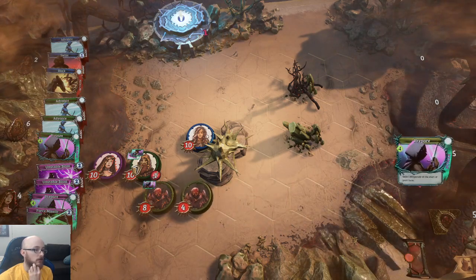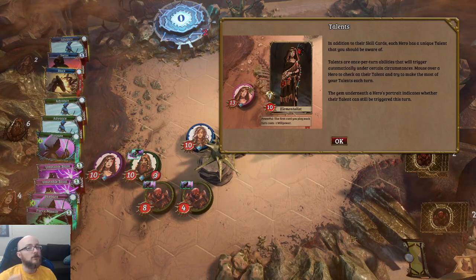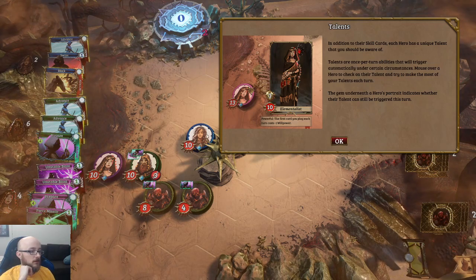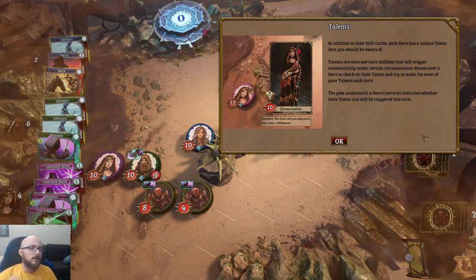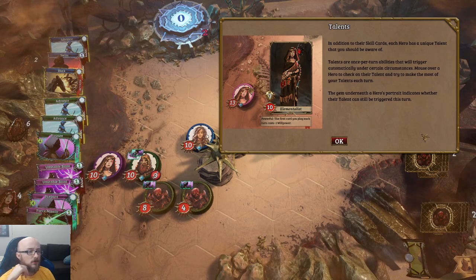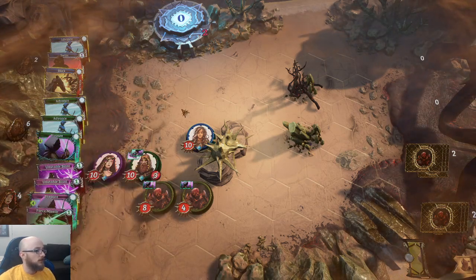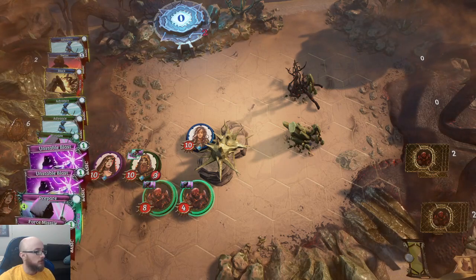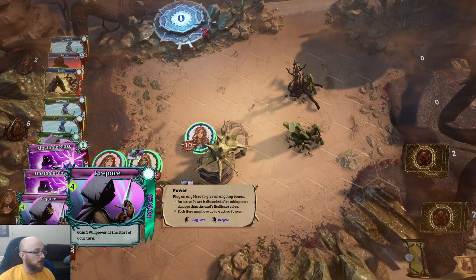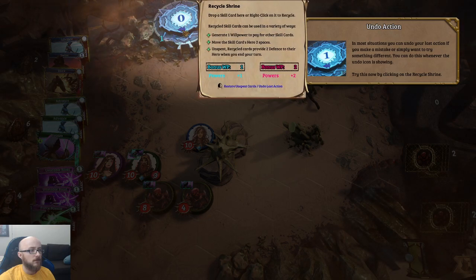Out of range — let's do some movement then. I'll move here and assume they'll move up. It moved — it felt like it moves without having to use cards, so maybe they just have two movement. That one moved a bunch actually — like four spaces. Each hero also has a unique talent once per turn. Gain one willpower at the start of your turn — that seems like a good passive. You can undo your last action if you make a mistake.